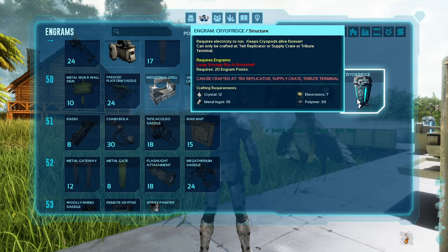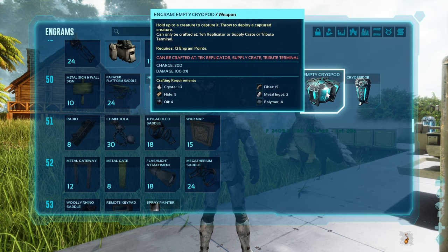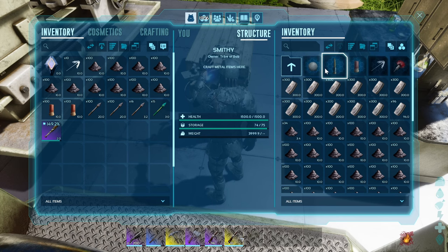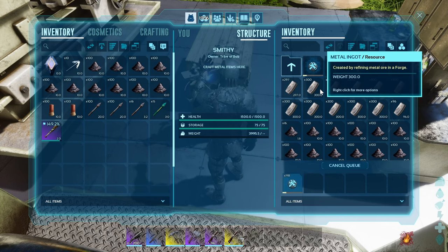Cryopods and cryo fridges are available at level 50 as unlockable engrams. Studio Wildcard have said that the cryopod design is still under development, specifically regarding portability, however they wanted to get the dino storage aspect into the public test realm. There are also some changes from how it worked in ARK Survival Evolved.